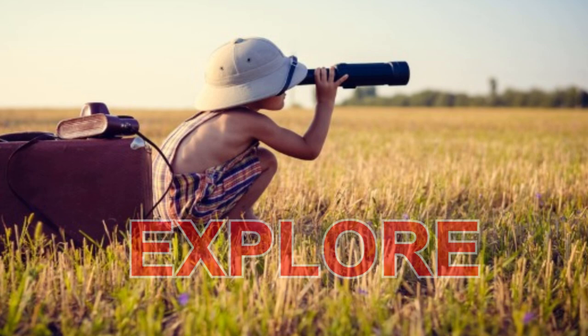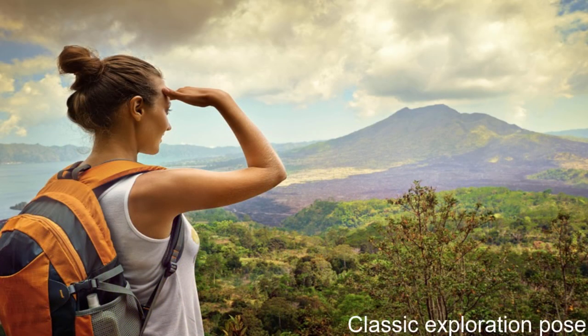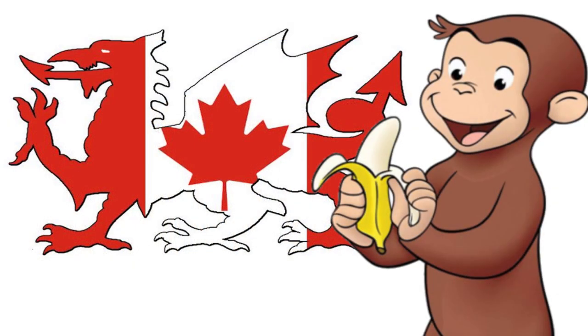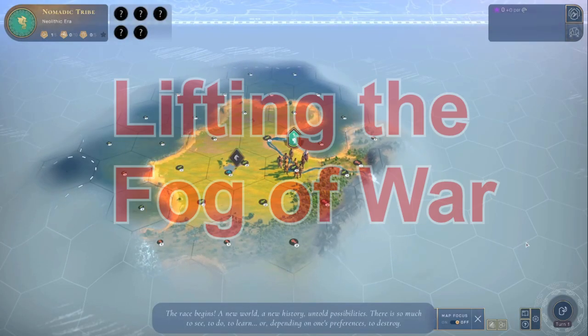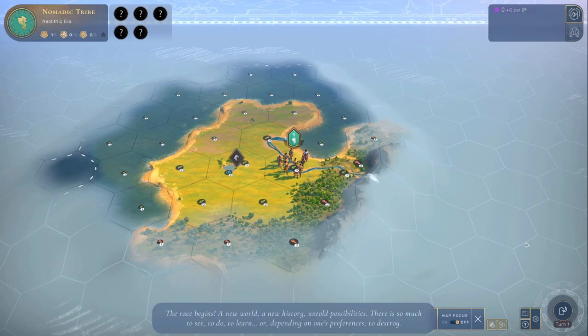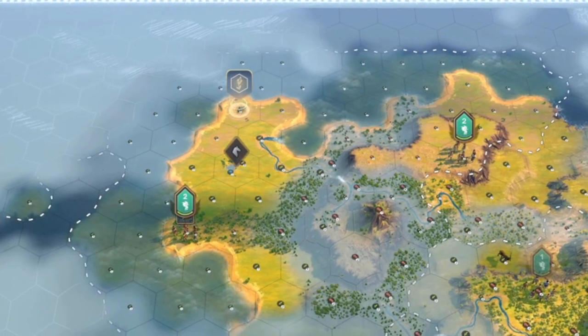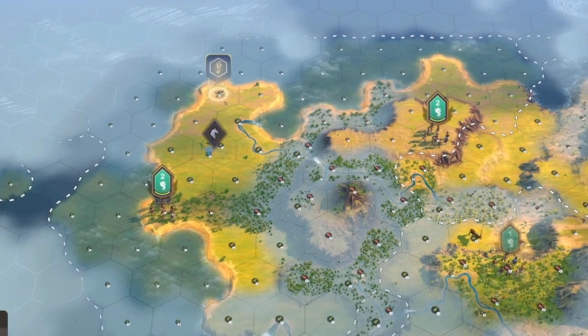As soon as you spawn, the first thing you have to do is explore. It's key for three major reasons: lifting the fog of war, finding wonders, and picking up those coveted curiosities. Lifting the fog of war is critical and has a lot of implications — the first being capital placement. Check out my channel for a future video strictly on outpost and capital placement. Outpost and city placement are meant to do three things: deny territory to your enemies or acquire territory for yourself.